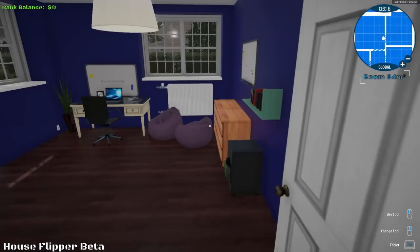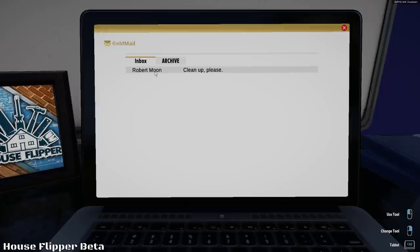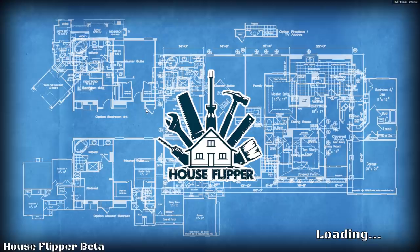Here's the mail right here. Buy a house to play. Let's get into the computer and check this out. We have one mail. Robert Moon — clean up, please. I bought a house to refresh, I'd like to move in ASAP, so please make rooms clean and tidy. All right, so let's accept this job.